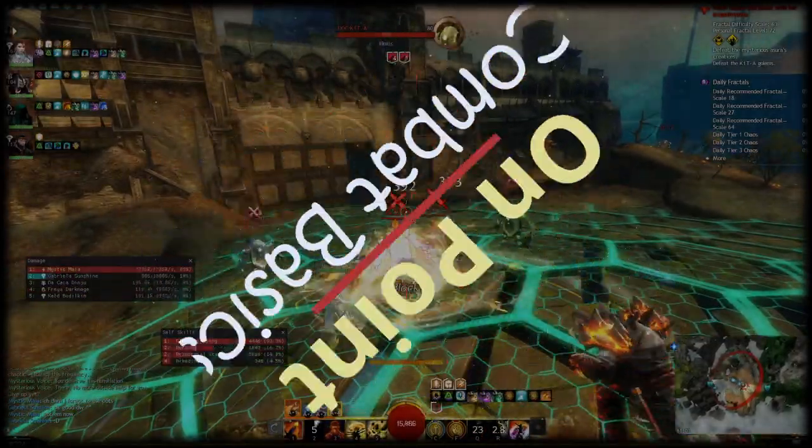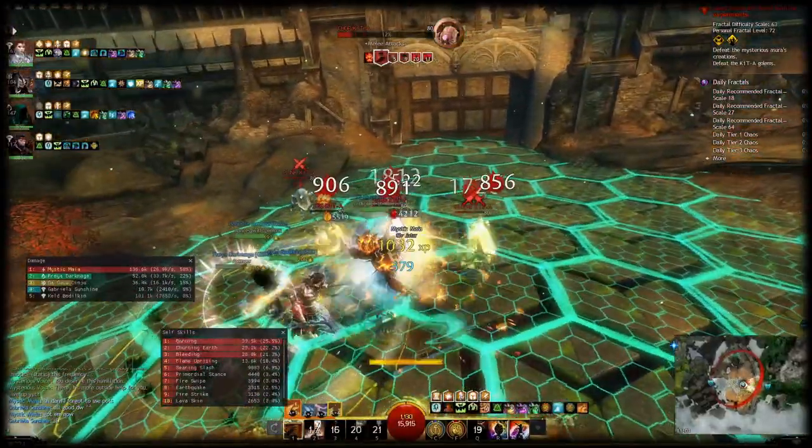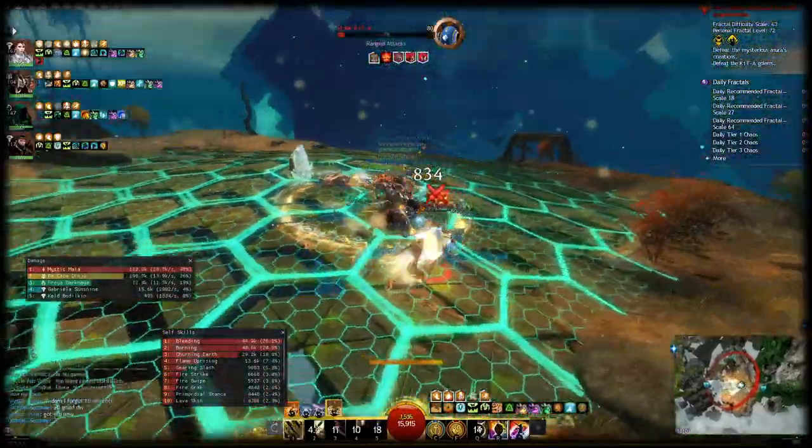Now that we've seen the functionality of direct damage, also labeled as power damage or strike damage, we can tackle the second type of damage in Guild Wars 2: condition damage, or in short, condi damage.